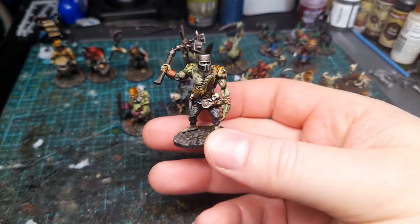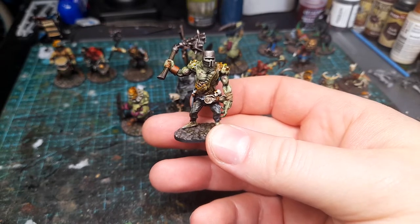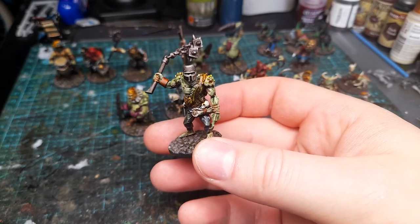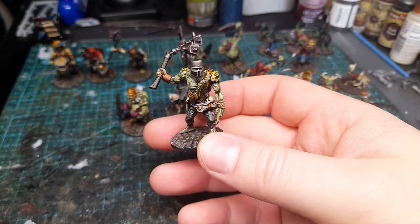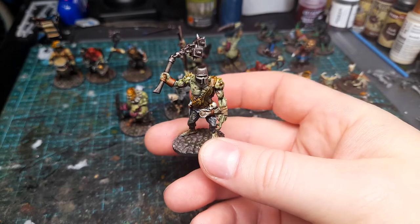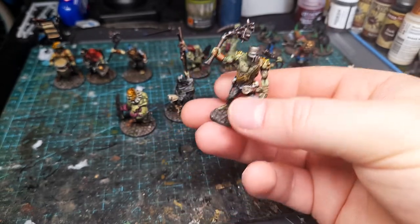And we have the second Brute. The legs, torso, and arms for this model are from Dead Zone — it's one of the Plague models from there — and then it's got a Flagellant Flail added and a Frostgrave Helm.